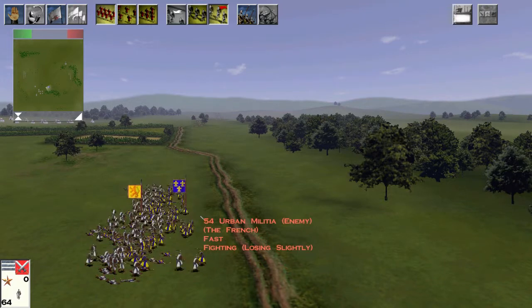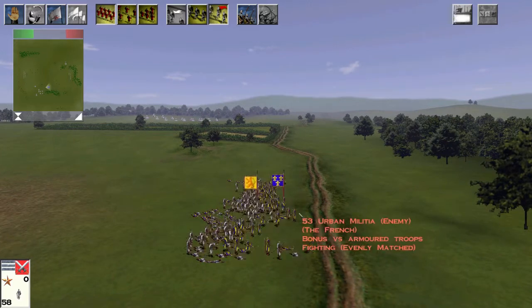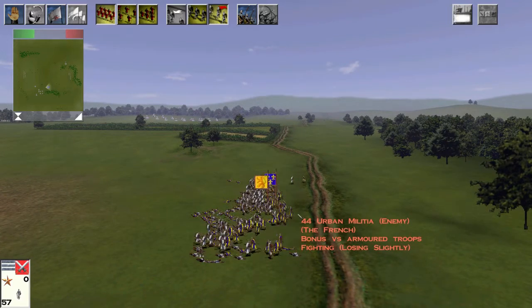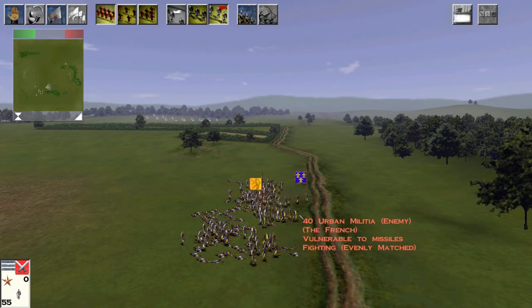So as we can see, the Highland Clansmen had a very poor charge, which is very unusual, as they usually get a very good impact. However, over time they've managed to turn the tables on the urban militia, and we can see which way this battle is going.